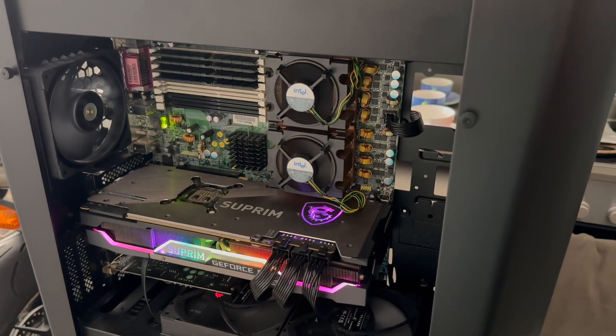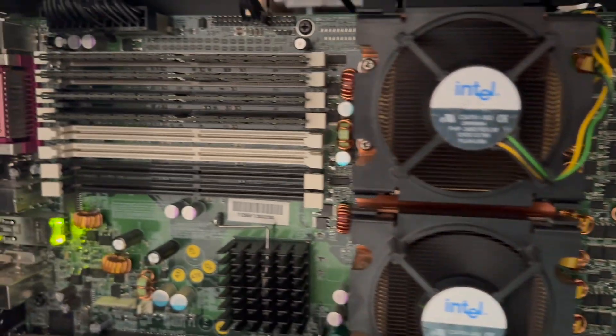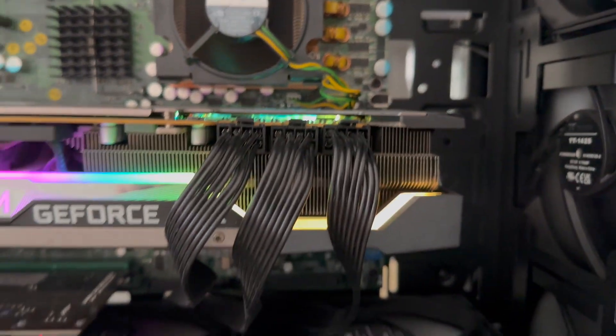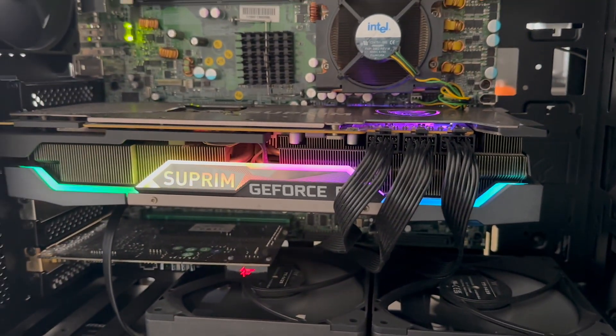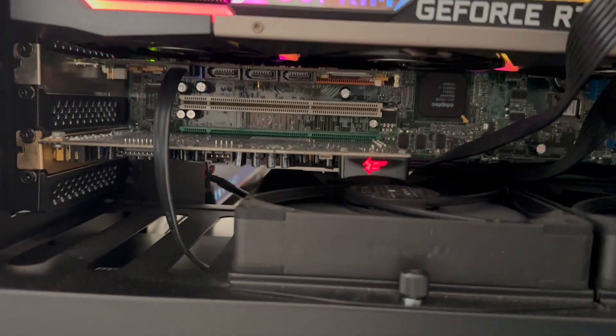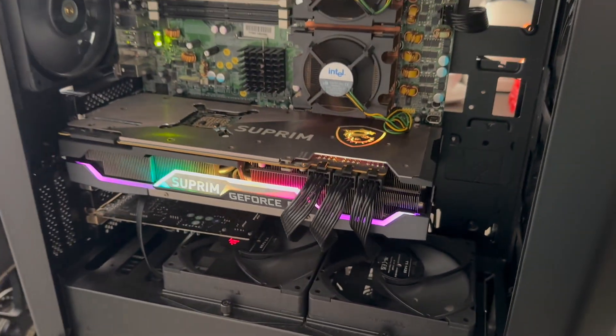What you have here is an extremely mean Pentium 4 setup consisting of two Irwindale Xeon CPUs running at 3.8 gigahertz, 8 gigabytes of DDR2 memory running at 400 megahertz, an RTX 3090 graphics card, and below that an Adaptec SATA RAID card. For sound we've got a Creative X5 Extreme Gamer Fatality Pro.